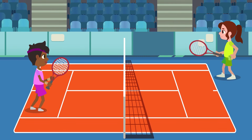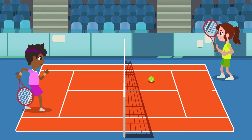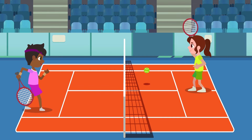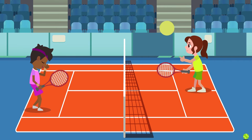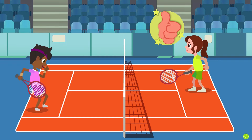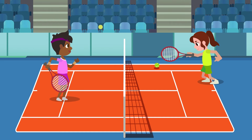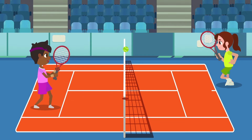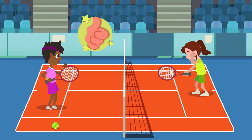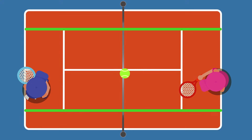Tennis can be played against one opponent individually, or between two teams of two players each. Each player can hit the ball once when it's their turn. The ball has to be returned after a single bounce or when it's in midair. If not, your opponent would get a point. Another way to get a point in tennis is if your opponent fails to hit the ball back to your court, or if the ball bounces back outside your court. If the ball lands on the baseline or the sidelines, it is good.